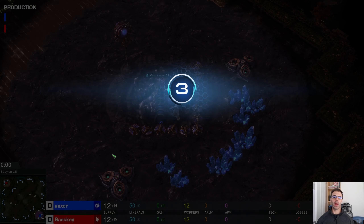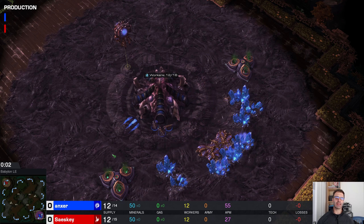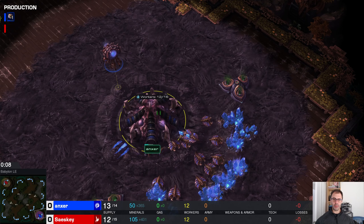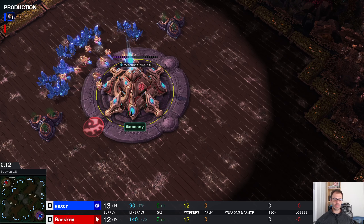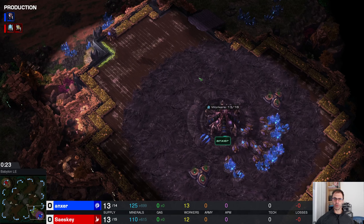Babylon - Angster versus Sasky. Angster is Zerg in the bottom right of Babylon. Sasky, for a reason best known to himself, is not building anything, so this game is a foregone conclusion really.